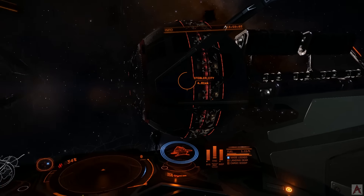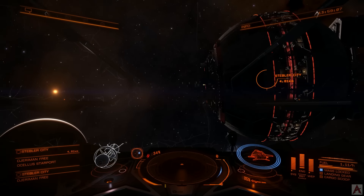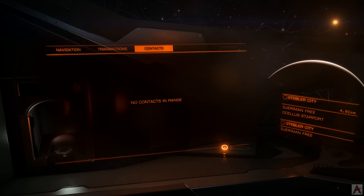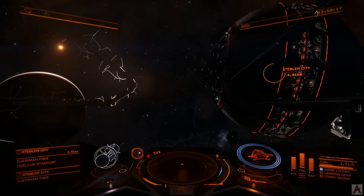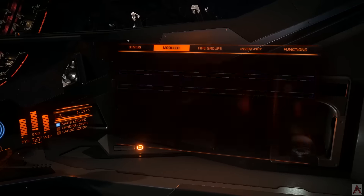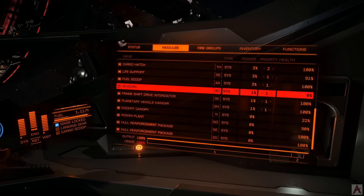So if you look out here, we have Stiebler City and all of its majestic glory whirling away here in space, and I need to get in there to get some repairs done, turn in missions, and have a great time. But as we can see, I can't contact them. We can also see exhaust trails of ships, and you'd think they'd be close enough to at least show up as a blip, but I can't see them on my sensors because sensors are taken out.